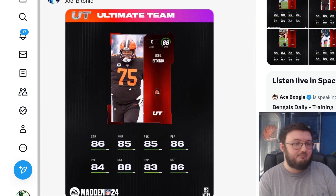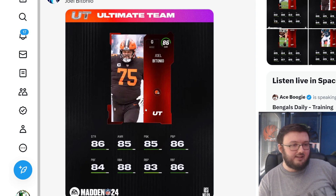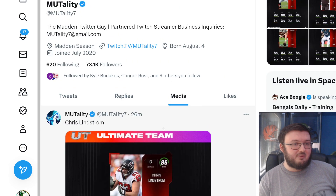Joe Bentonio has 86 strength, 85 pass block, and 88 run block — and this is an 86 overall, which is crazy. Chris Livingstrom has 82 strength, 83 pass block, and 85 run block. And those are all of our base elites right now for offensive linemen.